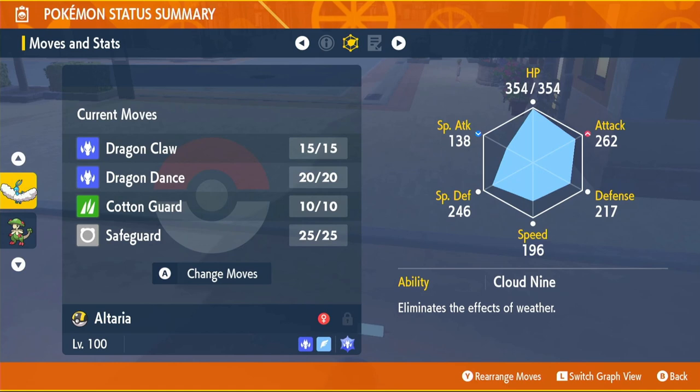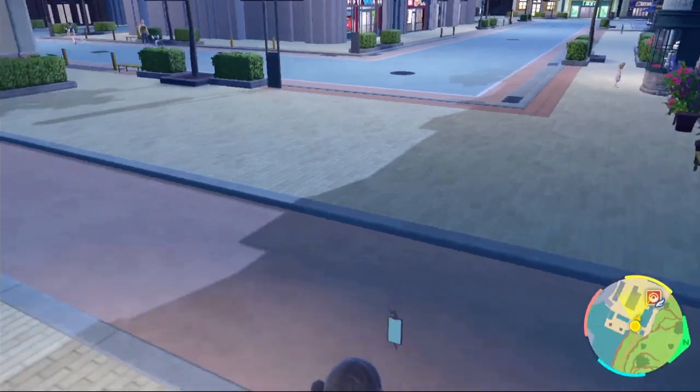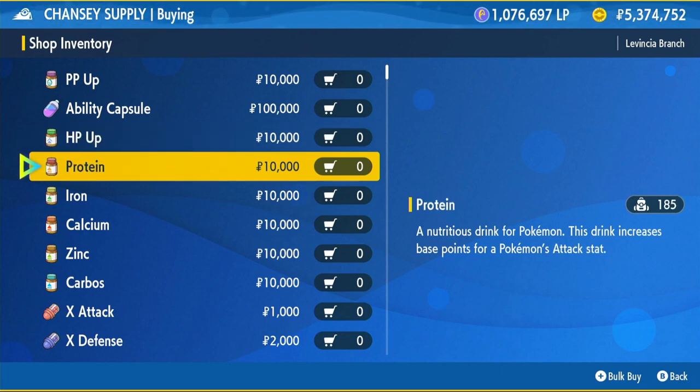When we go over the moveset, I will tell you an alternate moveset you can use as a support Pokémon if that's how you want to go. But I do a ton of solo raiding, so I went with a DPS moveset, because Altaria can actually output some nice damage once you get going. Our EVs are going to go into HP and Attack. The items you're going to need are HP Ups and Proteins — you'll need 26 of both, so that will cost you 520,000 Poké Dollars, and then you can max out both these stats.